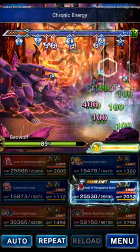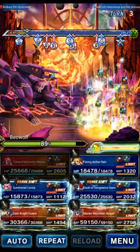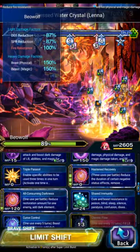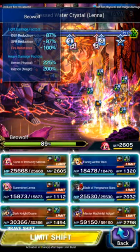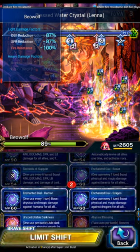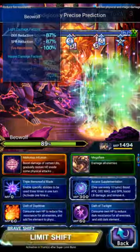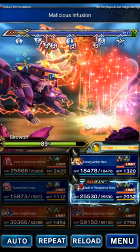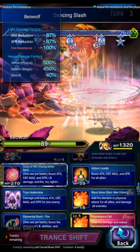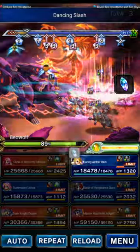Turn three — we'll use Lena to do her Magnus to refill her LB for later. Melissa can do Abyssal Blessing for the amplify. We're going to beast killer on Rain and then do another killer on anyone for the morale gain. We're going to SLB Abigail, SLB Duane. Ibarra is going to do the base form LB. And Flaring Rain can do Undermine, Prominence, and refresh that killer buff.